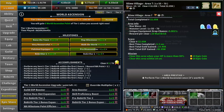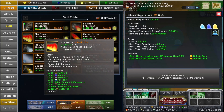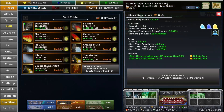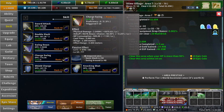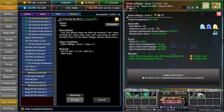Basically all your skills get reset to zero. They do however stay unlocked if you have them unlocked. If you had ranked them up to like five, like my charge swing, that will stay unlocked but you have to level it up and rank it up again — get the resources and go from there.